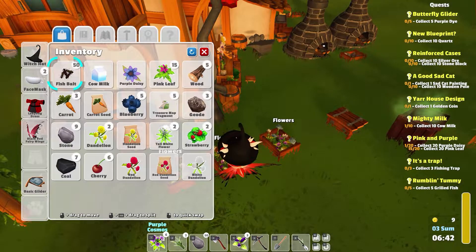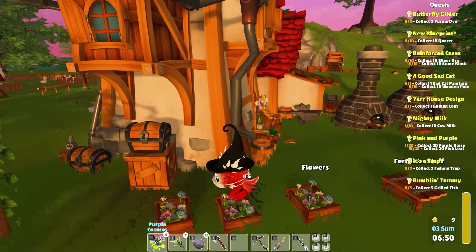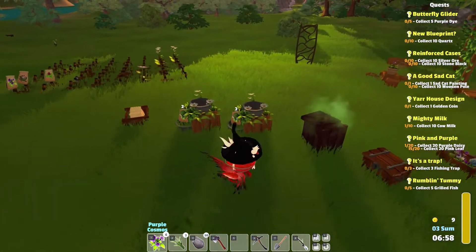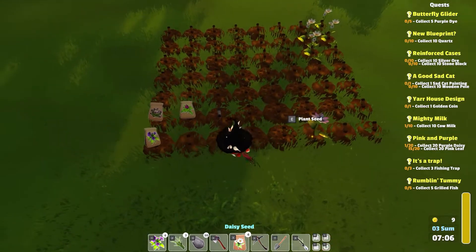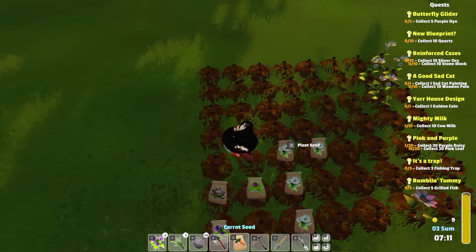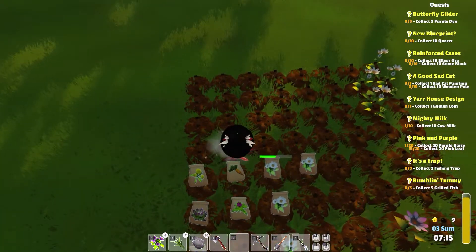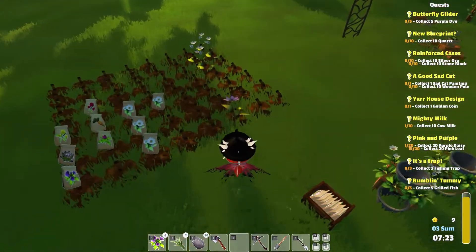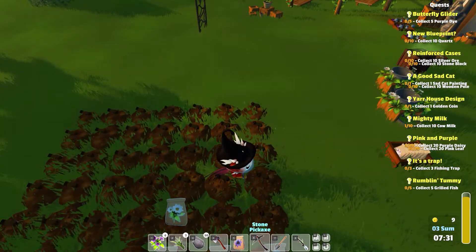It looks like I sold all the stuff - I can't even tell at this point, there's so many things that happened. Okay, what else was I doing? Five grilled fish, three fishing traps, oh right a pile of cow milk. I've got some seeds - I was making daisies for some reason, no idea why. Fine, we'll throw them down. I've got a pile of seeds here so let's dump these down as well. Cherries - that's nice to have. We'll come and get a couple of things here - we got some purple daisy seeds, we'll put those back down as well.